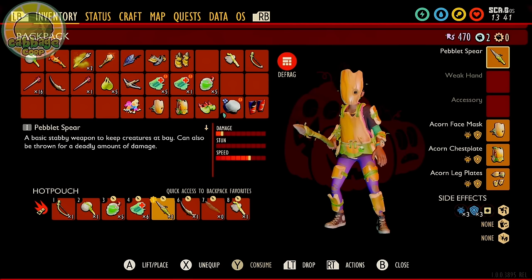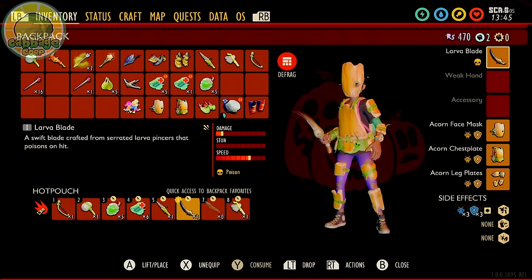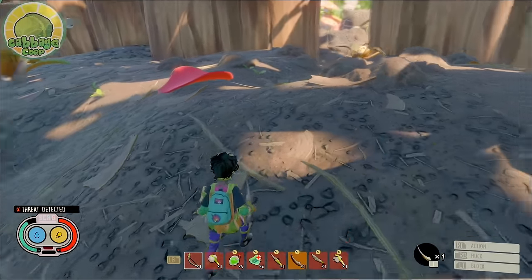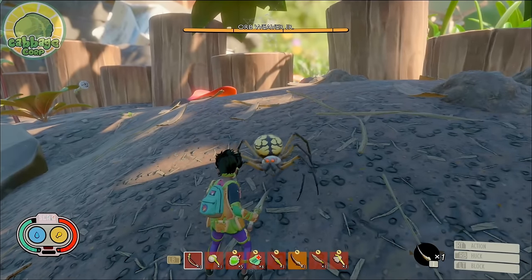The longer the fight drags on, the more likely you are to get poisoned. I suggest some prep work: bandages, roasts, or smoothies are very helpful if things get out of hand, especially if you get poisoned. Juniors possess the same moveset as the adult Orb Weavers, however their small size can make it difficult to read their tells.